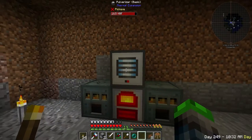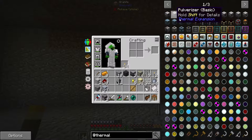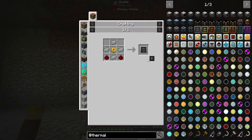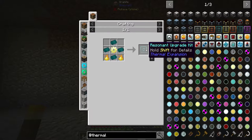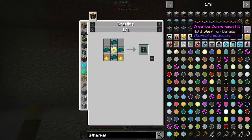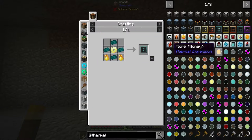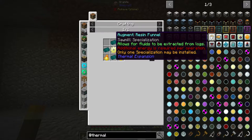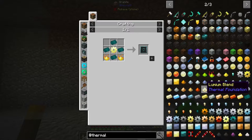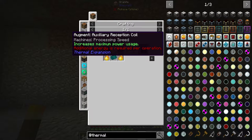We can make our own sand now with the pulverizer, which is cool. In the Thermal Expansion mod, you no longer have to craft a whole new machine to upgrade — there are simply upgrade kits now. You go all the way up to Resonant, which is beautiful. It still requires most of the same materials but it's easier — you don't have to recraft the machine. There's also one that increases yield and one that increases maximum power usage.